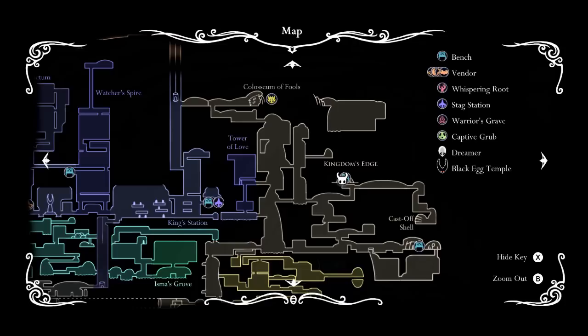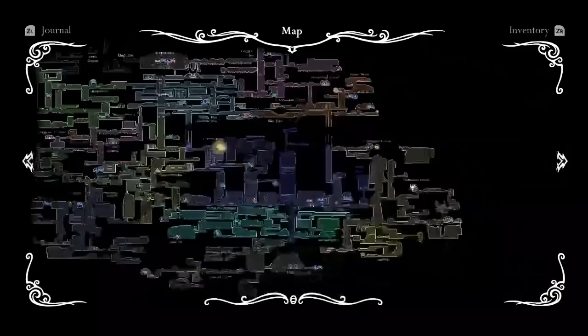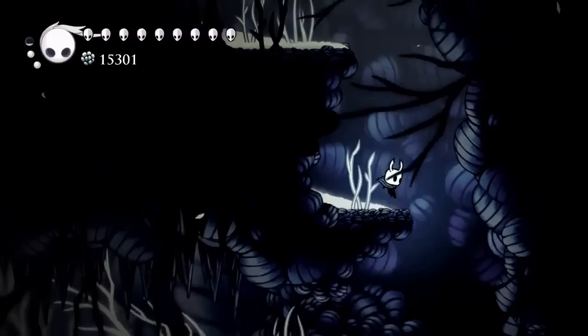Starting right here on the map, we are over in Kingdom's Edge and we're going to be starting at this bench. We're going to make our way down and to the left, then make our way straight up above the acid, and eventually we're going to find Bardoon. So let's go ahead and jump right in.